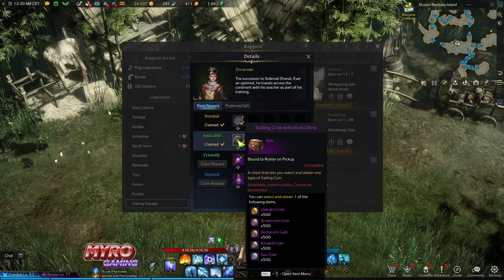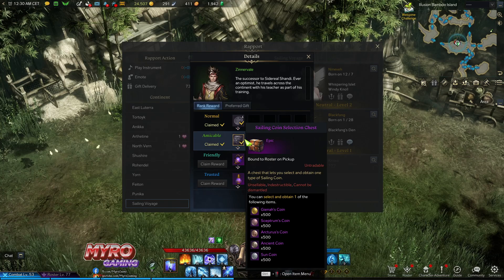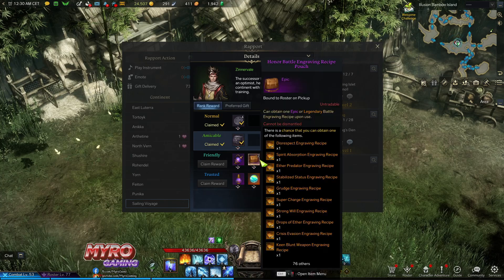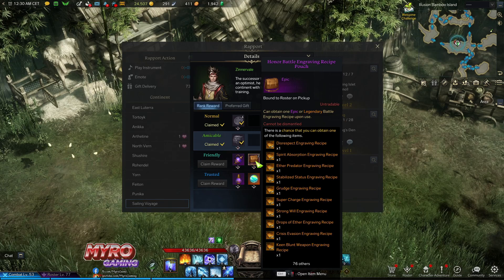We just got him as an NPC that we can increase our relationship with. What is amazing about him is that he gives away two free legendary engraving recipes — not the class one, not the collection one, but the random one. So it already saves you tons of gold.